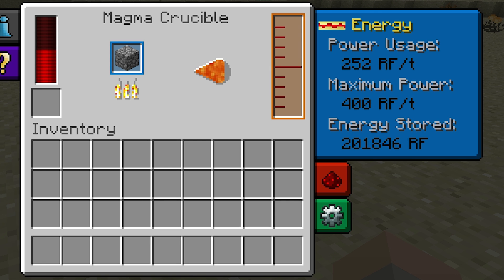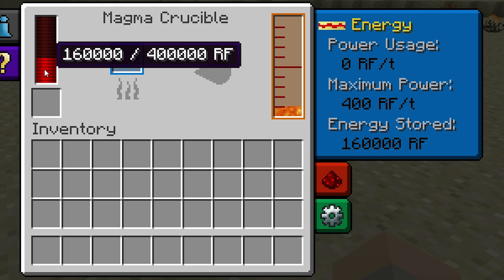Over time, the Magma Crucible will use a significant amount of redstone flux. So, for example here, I'm just going to convert one piece of cobblestone into lava. It'll take around 30 to 40 seconds, and in total it'll use 240,000 redstone flux.